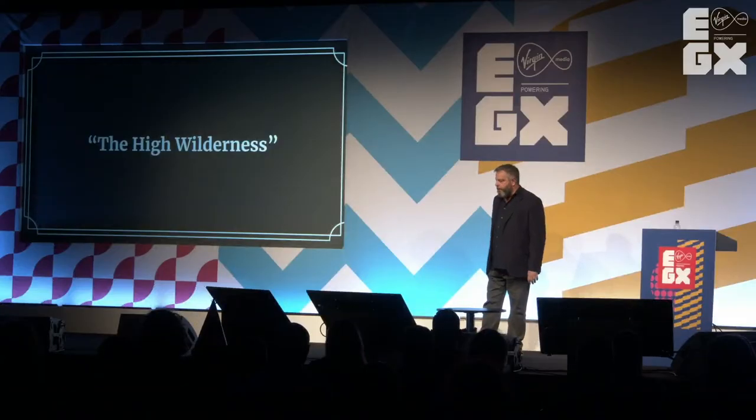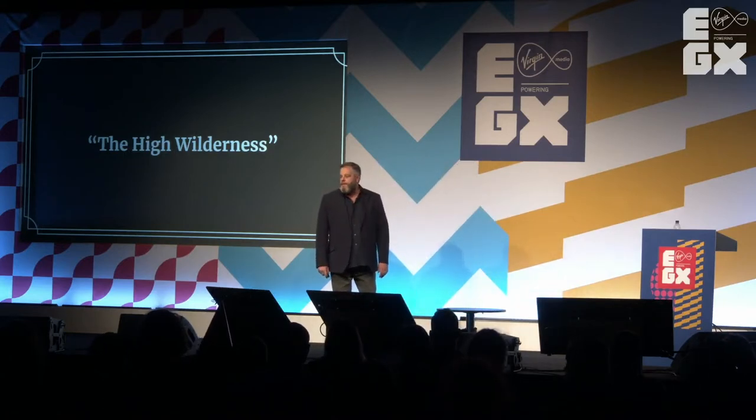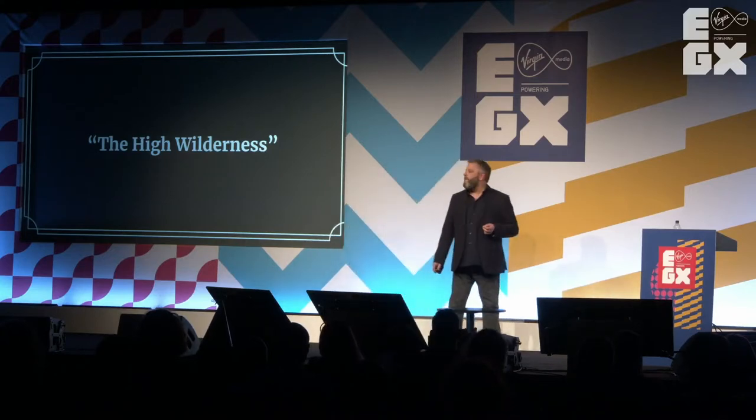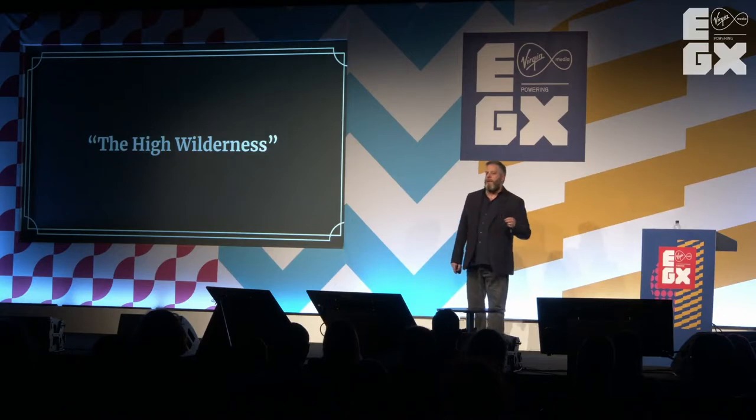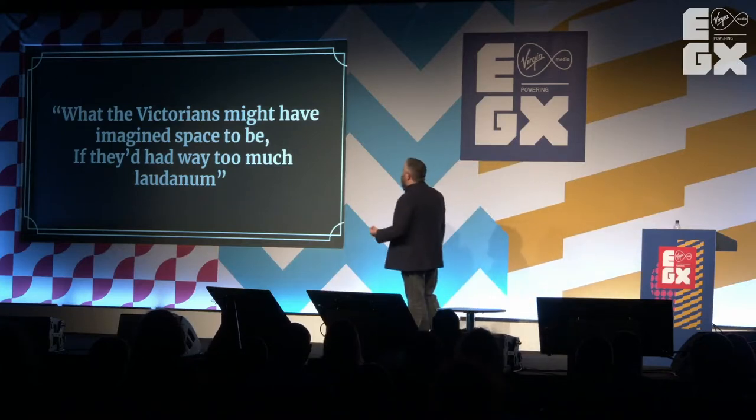So first off, I'm going to talk about the world of Sunless Skies — the High Wilderness. It's the turn of the century. It's 1905. The British Empire has colonized the stars. Now in Sunless Sea, there was a stargate of sorts called the Avid Horizon that led to a place called the High Wilderness. You could actually go through it at the end of the game, but you got a very, very brief glimpse of what was there. So our first job really was to sit down and decide what was on the other side.